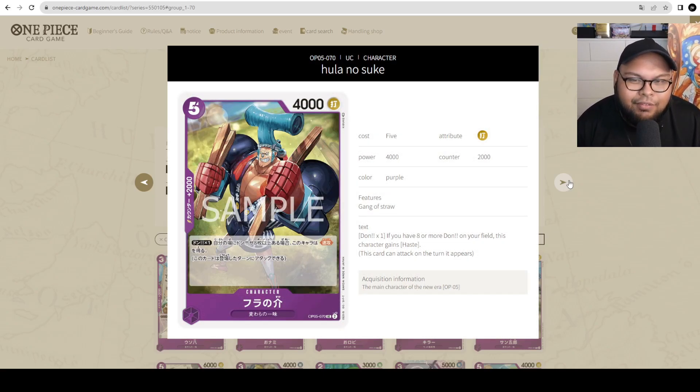Next up is Franky — 5 cost, 4000 power but with a 2000 counter. Dawn 1: if you have 8 or more Dawn on your field, this character gains Rush. I feel like this is great — it's a 2k counter with utility, and if you need an additional attacker you can just play Franky down, put some Dawns on him, and attack in along with your leader. It's similar to Diamond Jozu in Whitebeard decks — a 2k counter that you can also use to attack when needed. That's great.